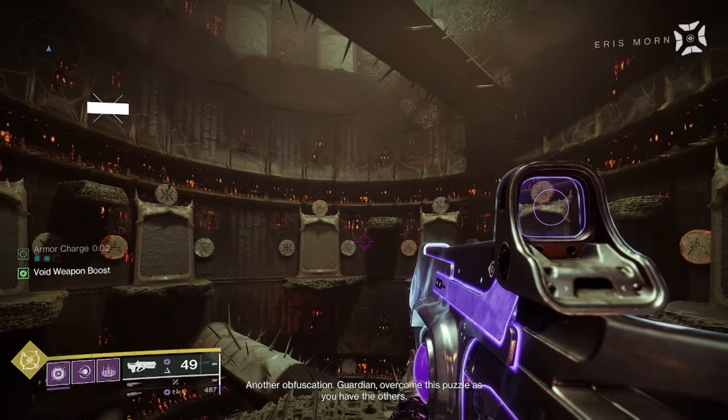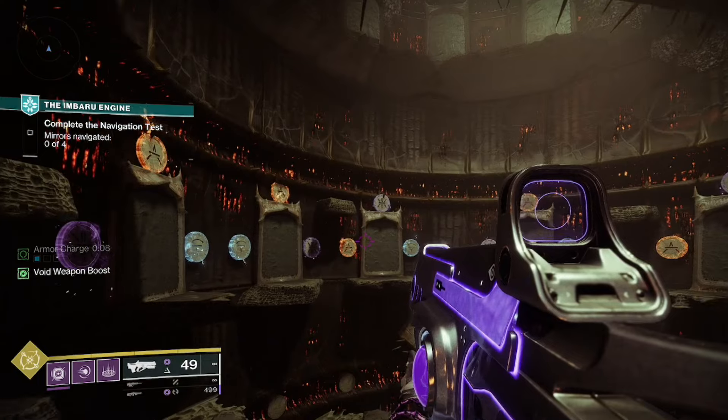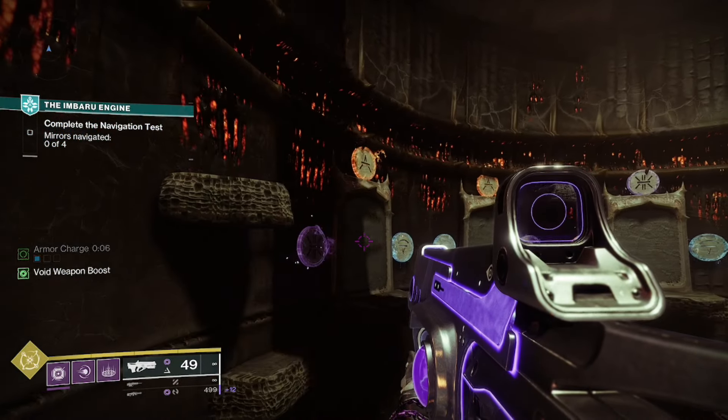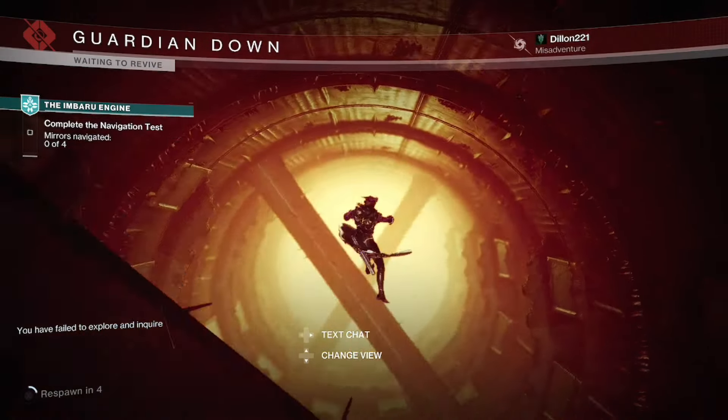Finally, the navigation test. Once you start the test, you will see a bunch of doors surrounded by different elements, similar to the secrets in Seventh Seraph. If you simply shoot a plate, the door will appear allowing you to go through, but you need to go through the correct door or else you will die.